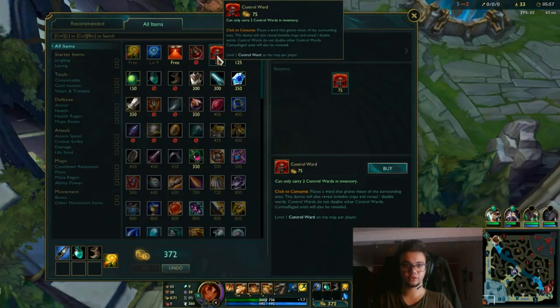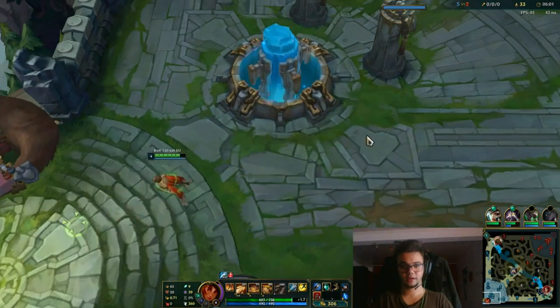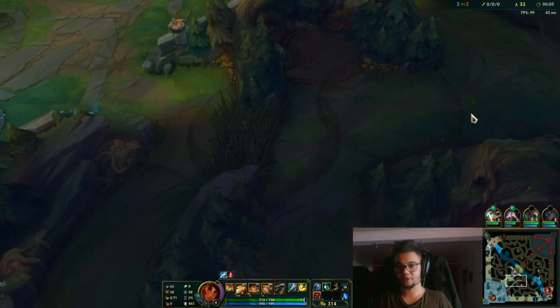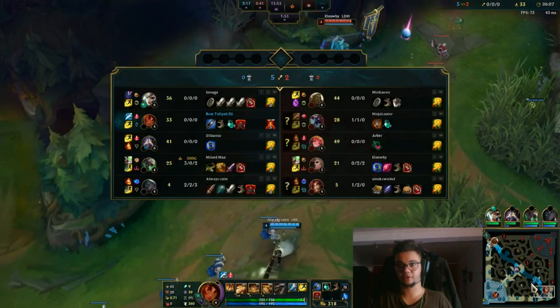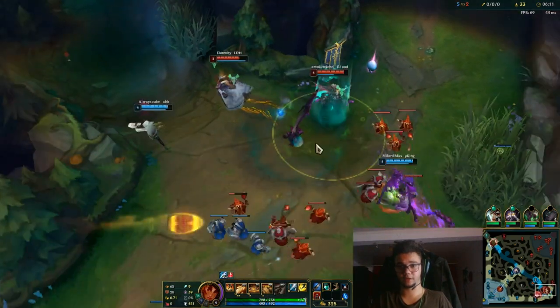Basically, when you first recall you'd want to get a vision ward if you can, and you'd want to go for the jungle item, because this enables you to actually survive. You don't really have to do many ganks if your team does fine, because you want to get your AP item.